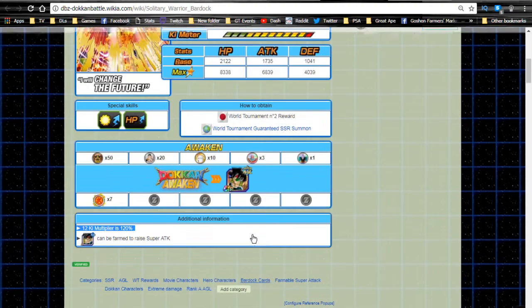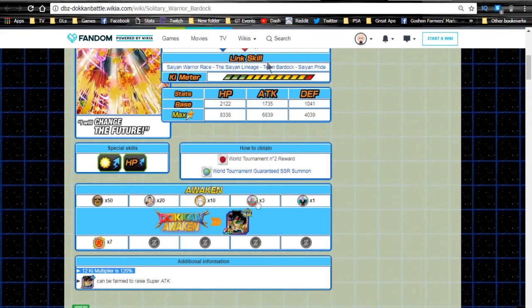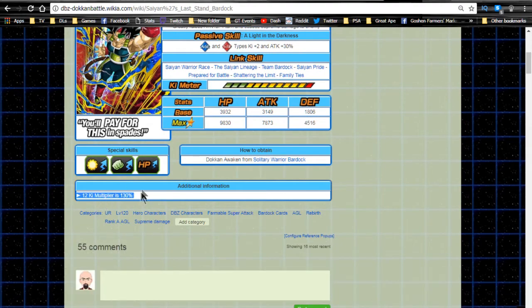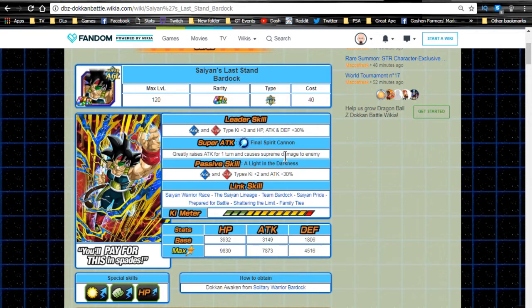His 12-ki multiplier is 120 — really old. You can technically farm this Bardock, but I wouldn't recommend it since it's an R you have to Z-Awaken to SR, and it's only about a 30% rate. He Dokkan Awakens into the Saiyan's Last Stand Bardock. This is where he becomes more useful. His leader ability becomes Agility and Strength type ki +3, HP, Attack and Defense +30%, so he's a mini leader. Good if you're lacking an Agility or Strength lead.